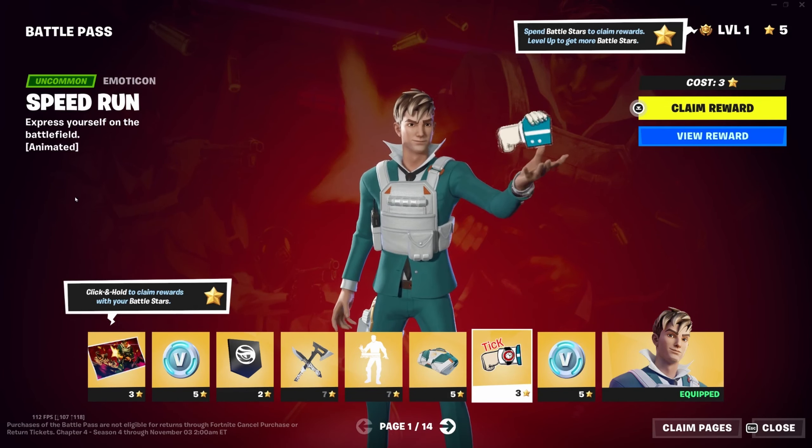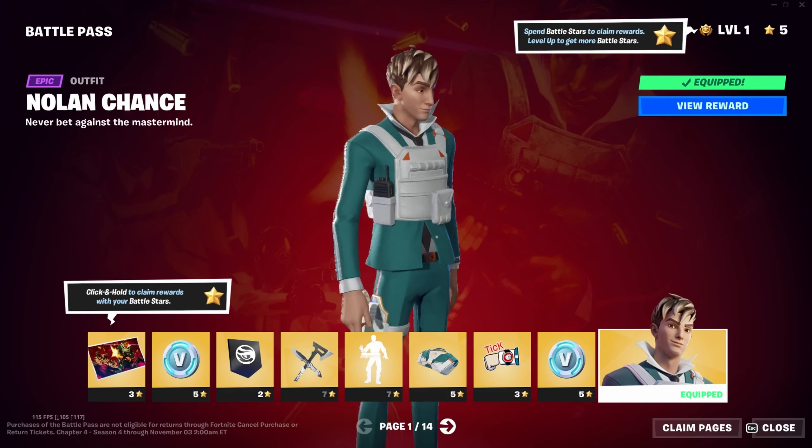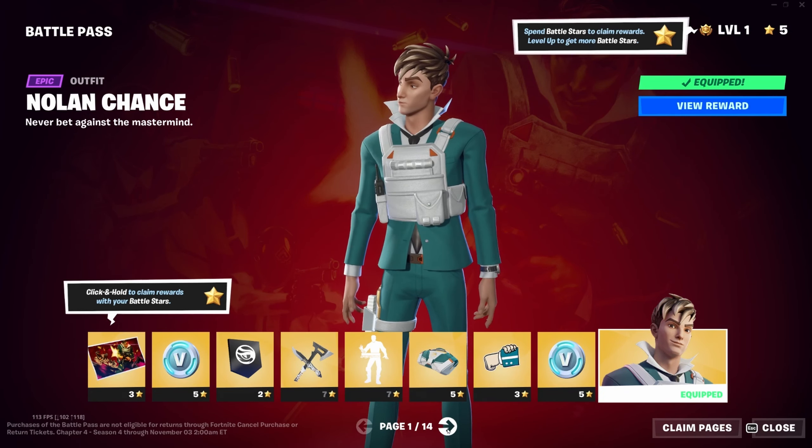More V-Bucks, and we've got the Nolan Chance outfit itself — he's got his little pistol, flak armor, and a walkie-talkie. Not the most interesting skin in the world, but perfectly good honestly. We've had a few seasons of mediocre so I'm willing to take something I can say 'yeah, this is cool.' This isn't going straight into the archive like a lot of skins the last few seasons have done.